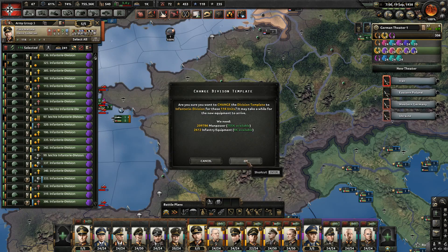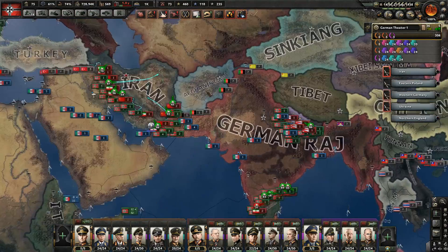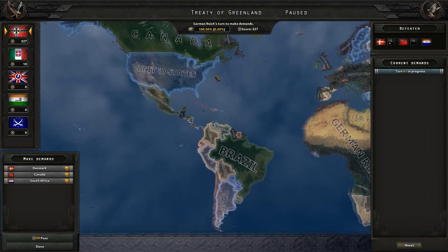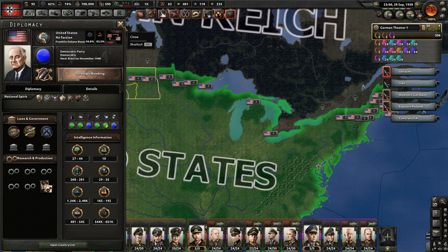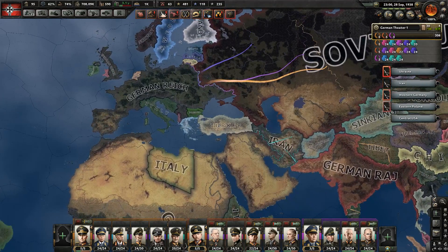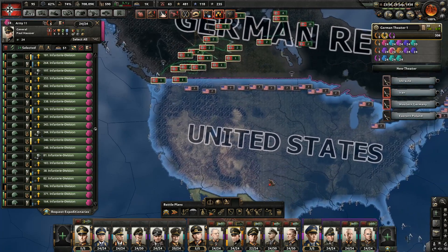We have drained the French manpower — we can annex them. That saves us quite a bit of manpower. Nepal capitulates. We have won against Canada. South Africa — annex. Canada — annex. Done. We are now perfectly positioned to take out the United States. We're fighting the Soviet Union still, but we're trying to do this as quickly as possible, so we're going to attack the United States next. The US is still weak — if I give them two more years they're going to grow strong and become a problem.